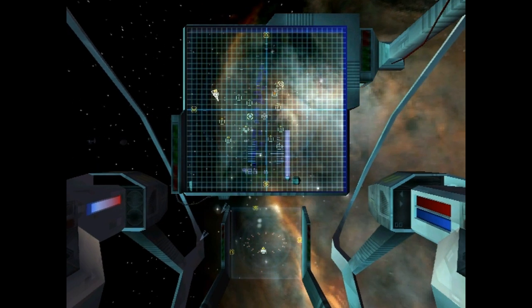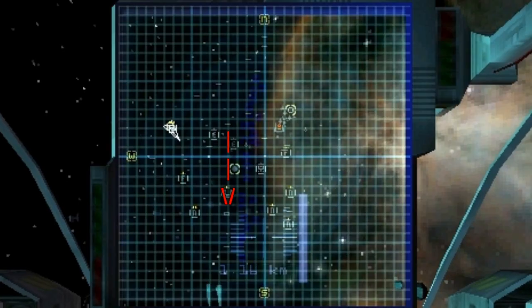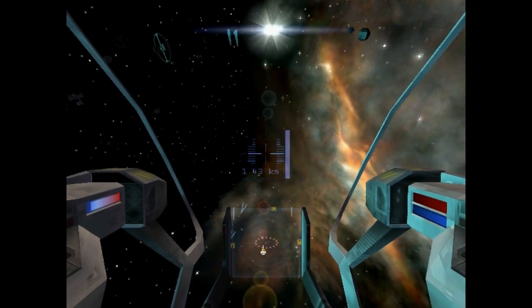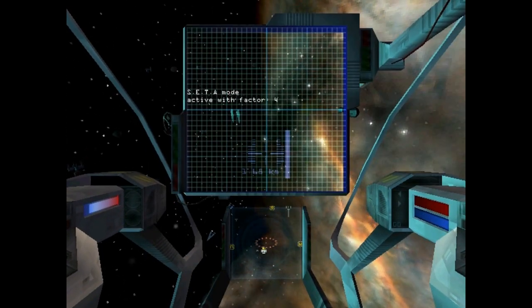I pull up my map here. What I'm looking for is a little rectangle — that right there is what I'm looking for. That's a transport ship for plants, and that's what I need. So I'm going to head this way until I find them.